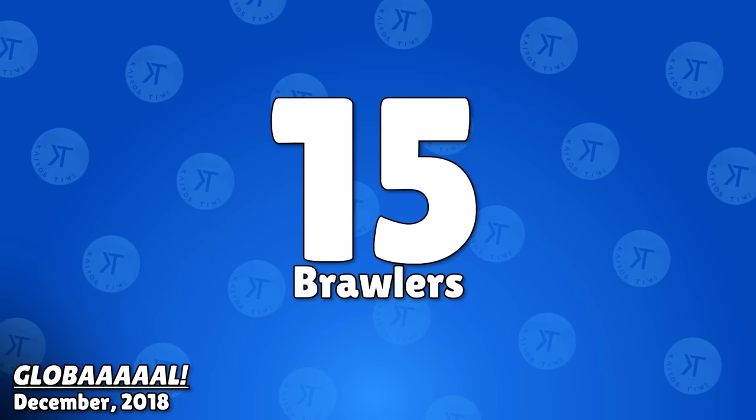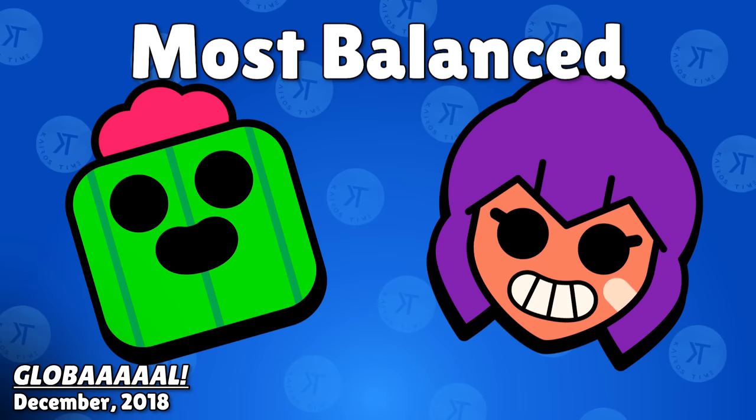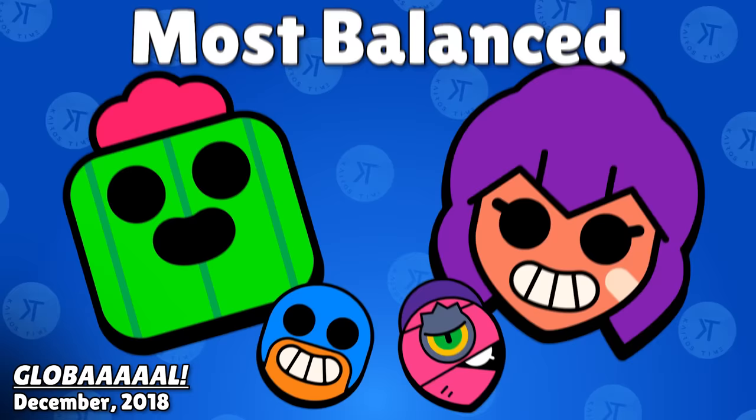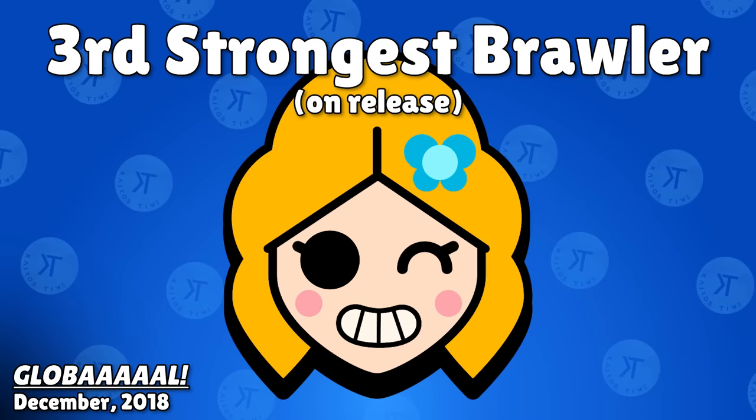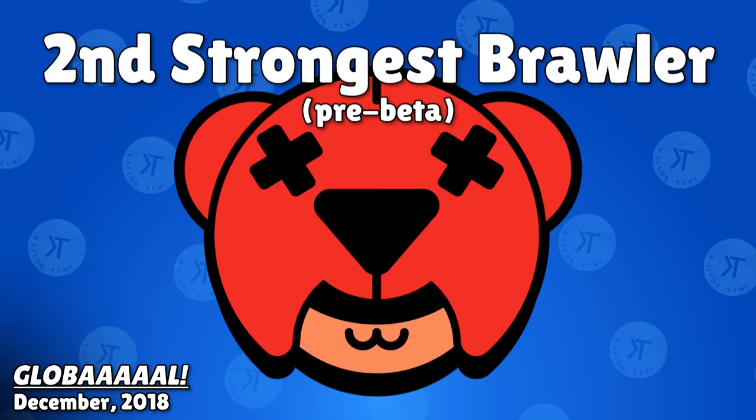And with that, Brawl Stars was ready for a launch into the world. During the beta, Brawl Stars went from 15 to 21 total brawlers. Shelly and Spike were arguably the most balanced throughout the time with only 6 changes, while Pam, Colt, and Bo were the second least balanced with 15 changes, and Dynamike had the most with 17 total changes. The third strongest brawler in the history of Brawl Stars was Piper when she was first released. Nita was likely the second strongest brawler in the game's history, and Leon was definitely the strongest brawler in the game's beta.